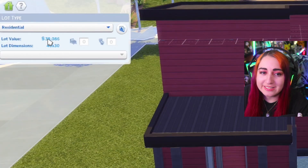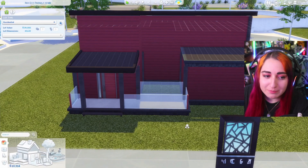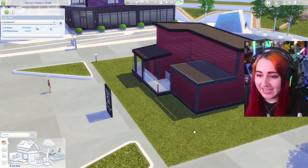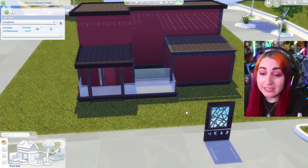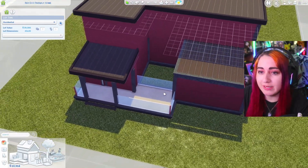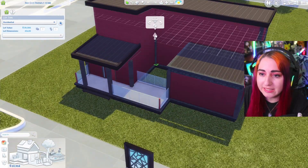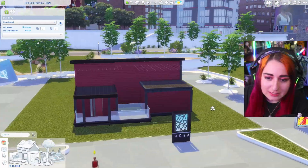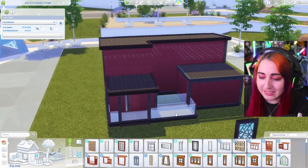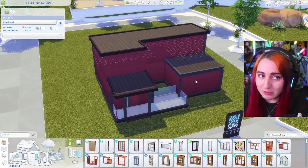I just checked — we're at $39,086 for our budget. That means I only have like $13,000 left for the rest of the house. So I think I have to be done with the outside. I'll probably have very minimal landscaping — but actually, landscaping can be debugged, so I'm not worried about making the outside look good in that sense. I think that's okay shape for the house. It's more modern and it's out of my comfort zone, but I really like it. I haven't done windows yet, let me figure out windows and then we'll go inside.